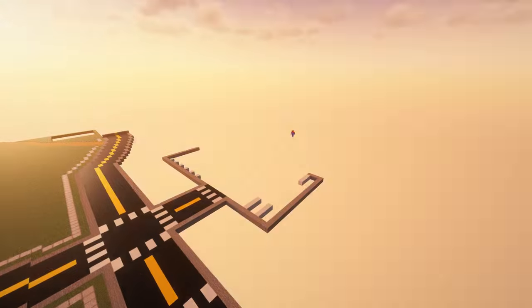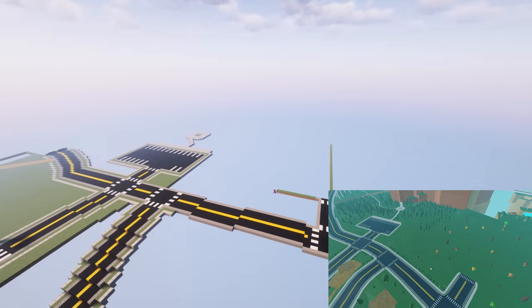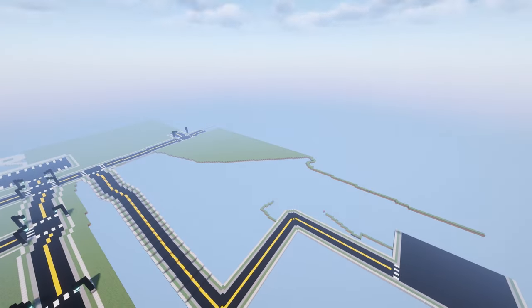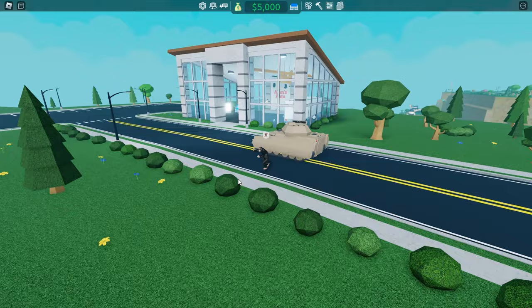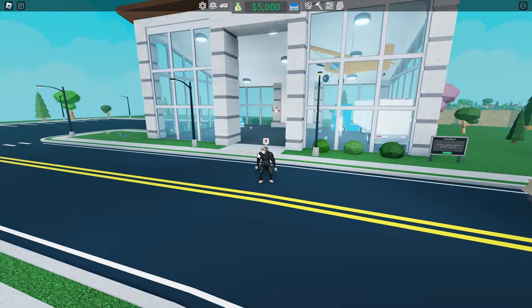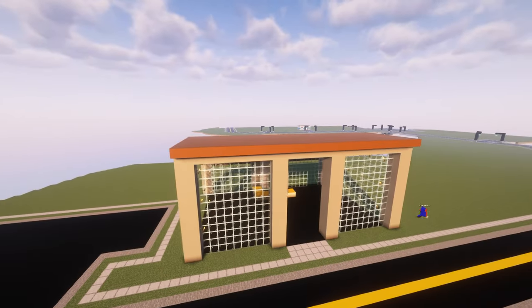Next, I built this parking lot and it looks pretty nice, so let's move on to the next part. And now it's time to build this car dealership — the place where you can buy all sorts of different cars. I will be adding cars later in the video, but let's build it. And now it's done.